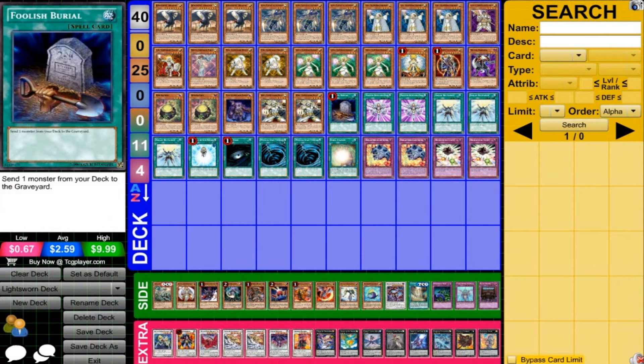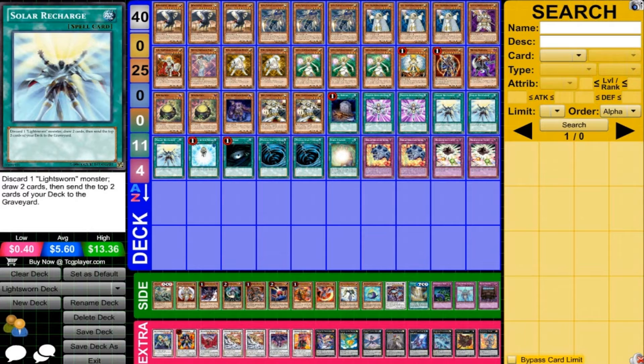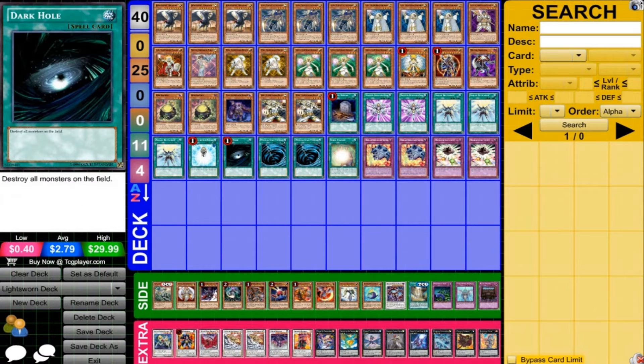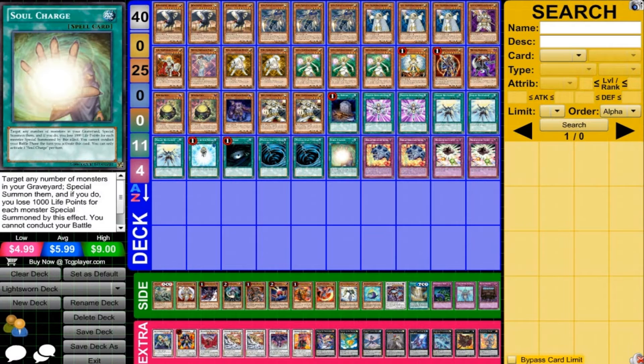For the spells: 1 Foolish Burial can obviously make Judgment Dragon come out very easily. Monster Reincarnation is the same — getting Judgment Dragon back, which is really nice. 3 Solar Recharge, very nice for this deck for setting up what you need. 1 Charge of the Light Brigade, obviously very good, which is why it's limited. 1 Dark Hole, 2 MST — you can definitely run a third one if you want. And 1 Soul Charge, because we're going to have a lot in the graveyard; this is another alternate way to make Synchros and do big damage.